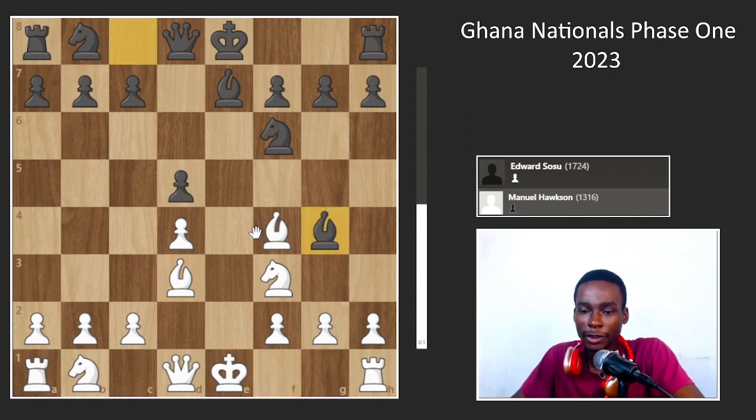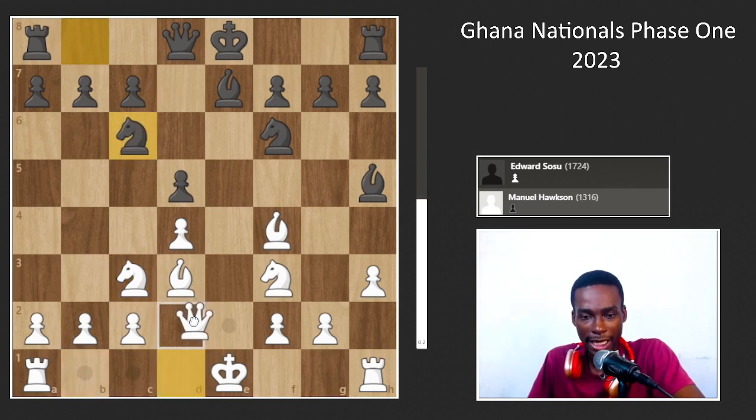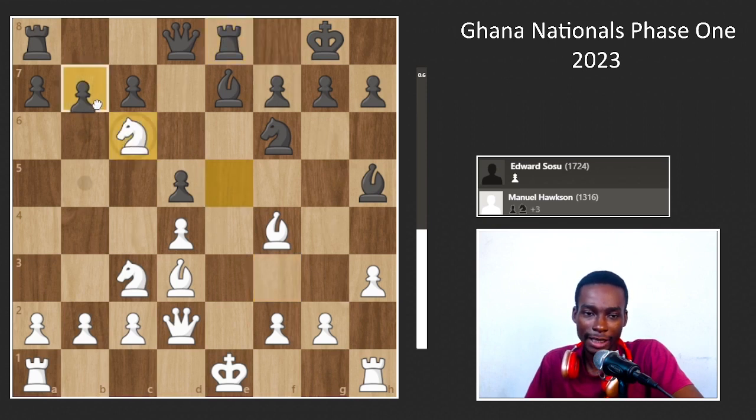Bishop to f4, knight to f6, knight to f3, bishop to e7, bishop to d3 — the Jobava London setup. He plays bishop to g4 and I'm fine with that. I play h3 to see what he's going to do with the bishop, he moves back, and I play c3. There's no need to play c3 — I just like c3 — but knight to c3 is actually a much better option. With the knight there you avoid losing the piece if you move the bishop too early.